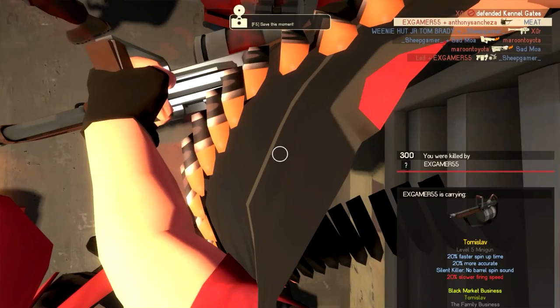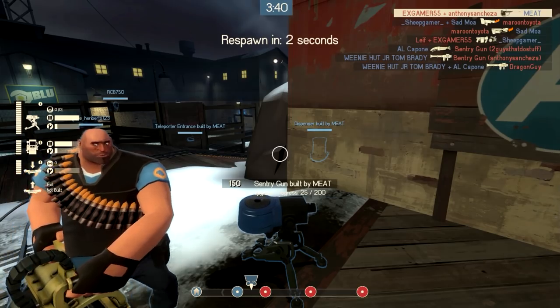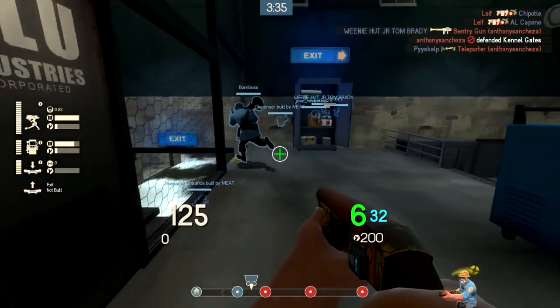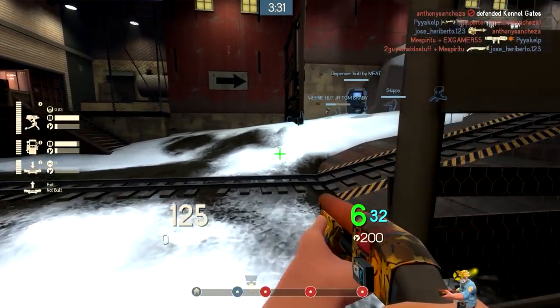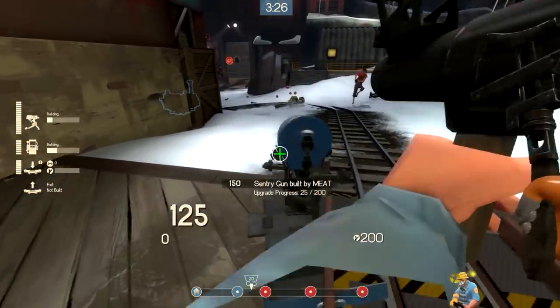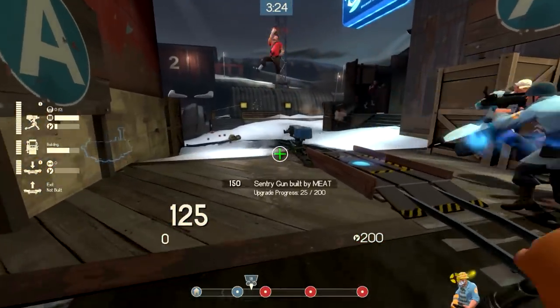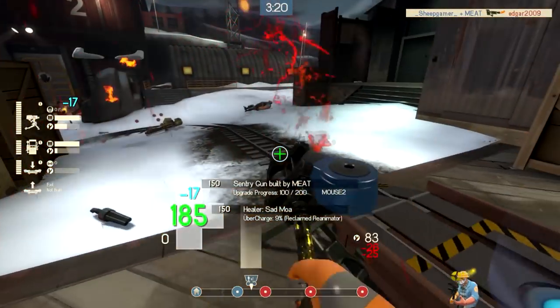This guy's just spamming those stickies. I'm just playing whack-a-mole with these stickies here. Oh man, I didn't know there were that many people around the corner — I would have directed my aim at them instead of useless stickies on the ground. I don't know if we're far enough up to really warrant putting a teleporter exit up, but since we have our metal and full metal in our dispenser now, I might be able to pull it off. That was probably a bad idea to move a sentry gun at that time, but it seemed to have worked out.